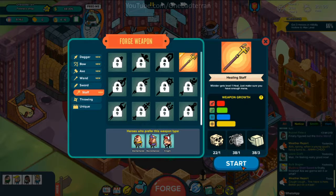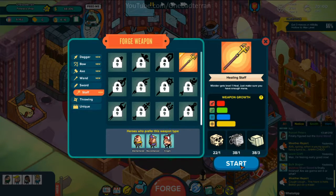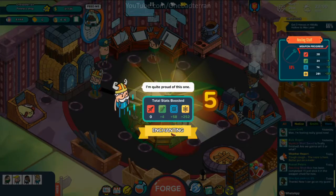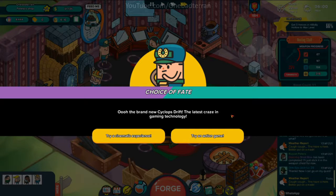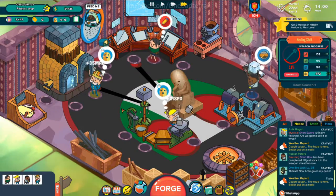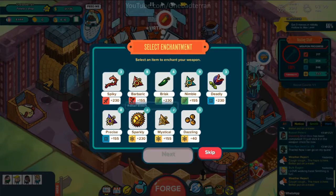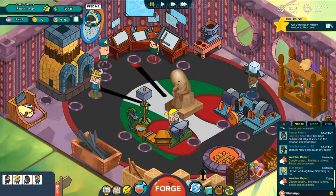The staff — super heavy on the magic with a secondary of attack. Very nice — 8,000 at payday, we're fine. Choice of fate: the brand new Cyclops Drift, the latest craze in gaming technology — try an action game, fire guns and ride magical vehicles. Vondersmith plus 86 magic for three days — well that's gonna make this more magical. A barbaric healing staff — there you go, that's a good one.